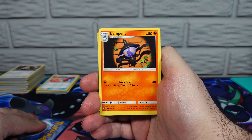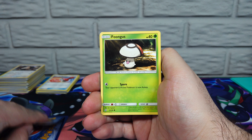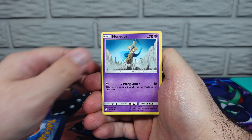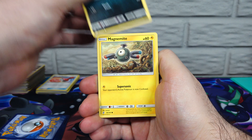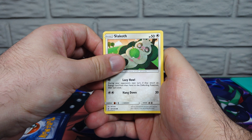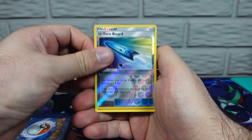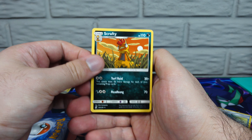Blue's Tactics. Blue's Tactics. Lampent. Musharna. Tangrowth. Pawnee-edge. Sneasel. Magnemite. Sloth Cloth. Reverse Holo U-Turn Board. And a Scrafty rare non-holo.